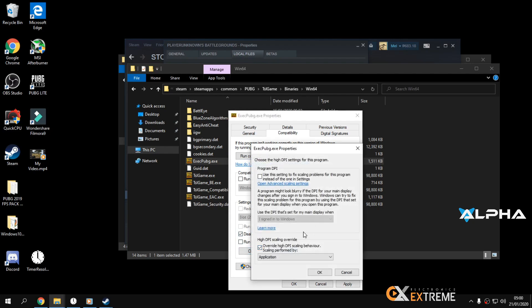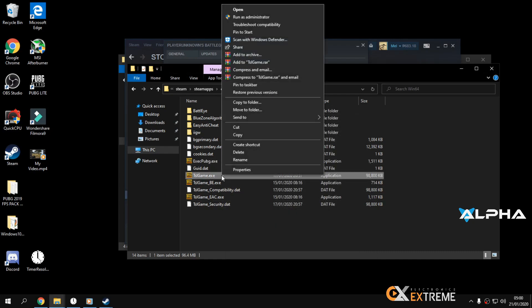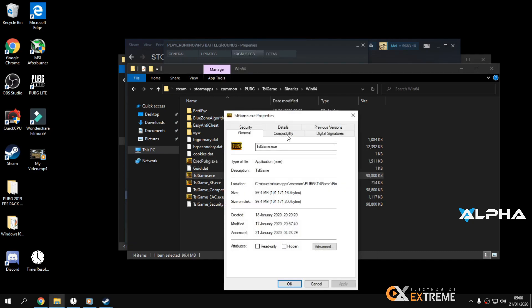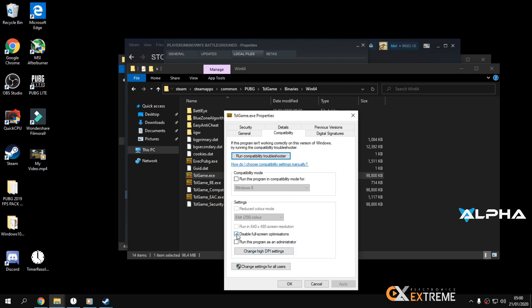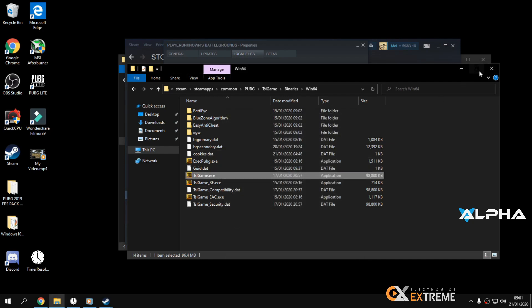Then click 'Change high DPI settings' — make sure high DPI scaling override is checked. Click Apply. Do the same settings for the other executable here — disable full screen and enable DPI override. Apply again.